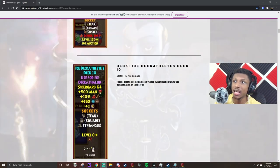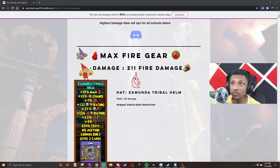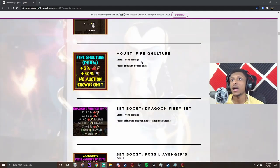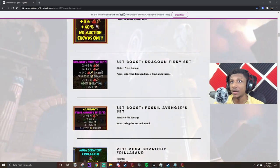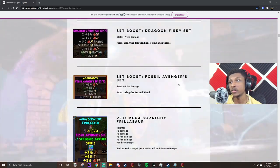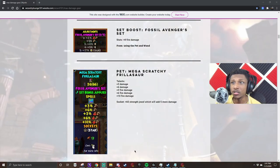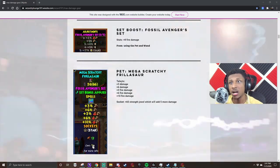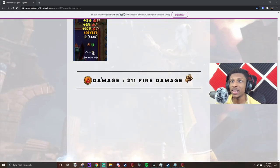After that you're going to use the Dragoon Fiery Ring to get that set bonus. You're going to use the Ice Deck if you want - even without the Ice Deck you'll still be able to achieve 200 damage, 201 to be exact. You're going to use the Fiery Vulture mount - you could probably use any damage mount but the Fiery Vulture gives the most. You'll get the set bonus from the Dragoon Fiery set and also from the Fossil Avengers set. For your pet you'll want all damage, though I'd recommend socketing Mighty for the extra damage instead.